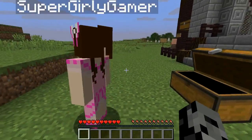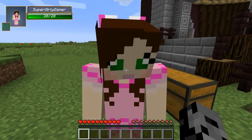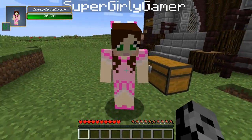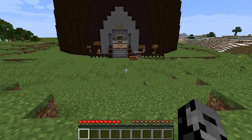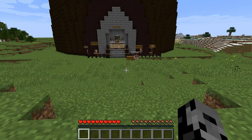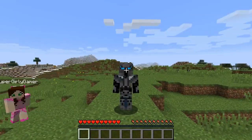The boss we're fighting doesn't really reflect the color of this block, but someone would probably say he's kind of rocky. Rocky Balboa? I wish that was it — that would be awesome. Mr. T? Chuck Norris? Seriously, someone needs to make that mod so we can fight him.